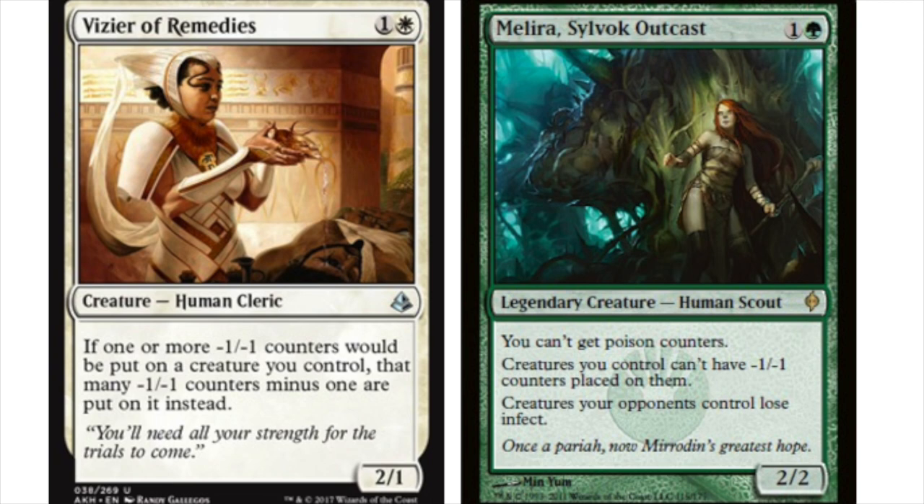Melira is very, very good against Infect, which is nice. If you run her main board — which you will in this deck — you will just ruin someone's day if they are on Infect. As a side note, you're going to generate infinite amounts of mana with either Melira or Vizier alongside Devoted Druid, so the Druid is actually the most important part.